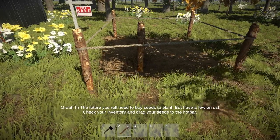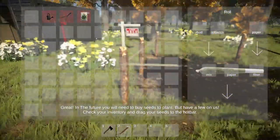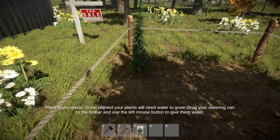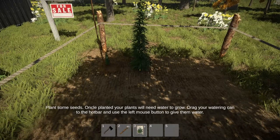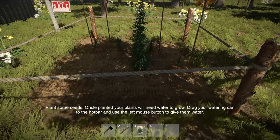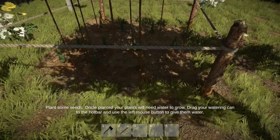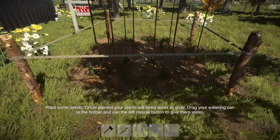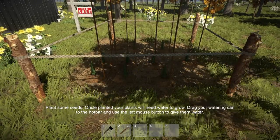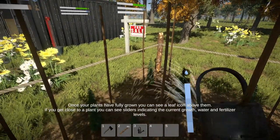Let's make a plantable area. The tutorial says: 'In the future, you need to buy seeds to plant, but have a few on us. Check your inventory and drag the seeds to the hotbar.' It's kind of weird when I'm trying to move around in this menu and everything behind it also moves. There's our little cute plant. I can't plant straight at all. How many seeds do I have? Two more and one more. I am just terrible — look at how crooked this is. A few little Christmas trees, though. Once planted, your plants will need water to grow. Drag your watering can to the hotbar and use the left mouse button to water them. Man, that thing's got some reach.